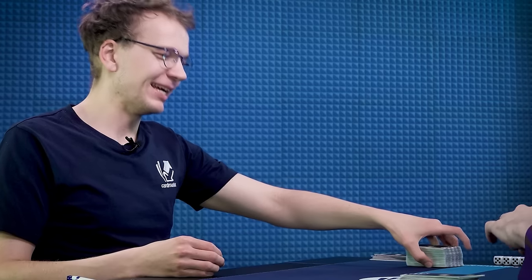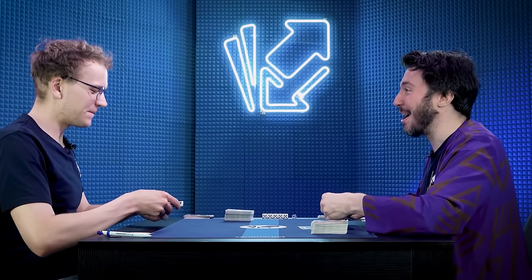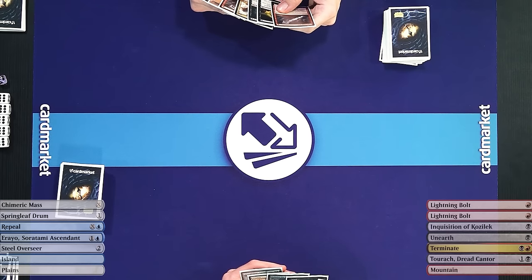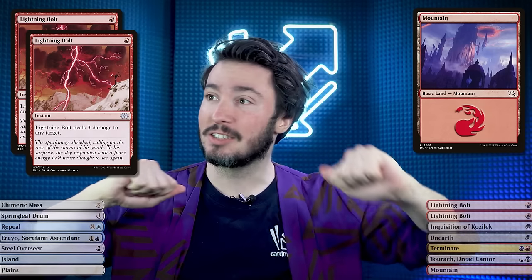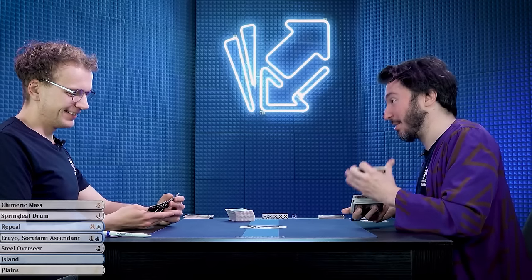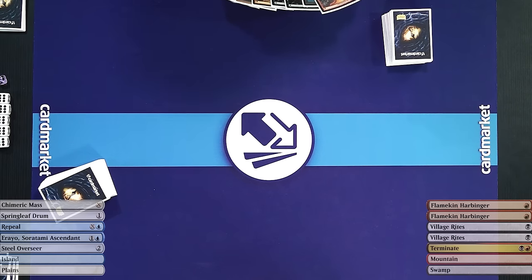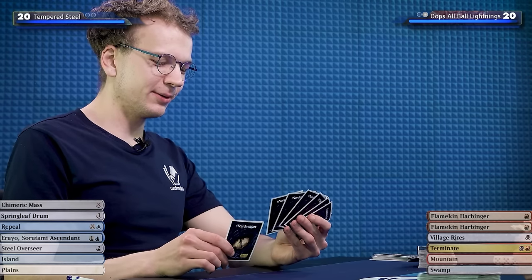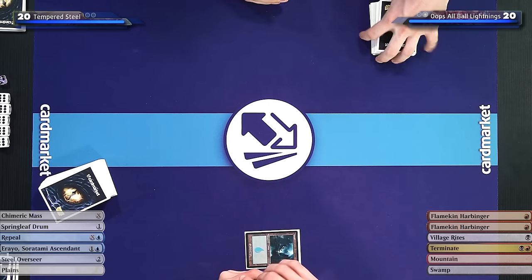So are you bawling your eyes out from last game? I'm sorry, I just wanted to make a pun. This hand seems good — it doesn't have too many artifact creatures for Steel Overseer, but maybe I can make something work with Erayo. I'll keep. Usually a hand with two Lightning Bolts and one mountain is fine for an aggro deck, but this deck tries to get to three mana. Mulliganing this. I'll play an Island and a Springleaf Drum.